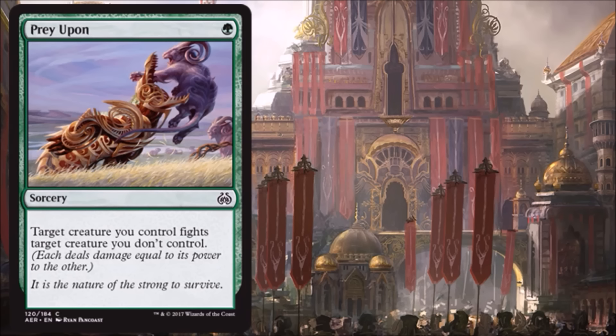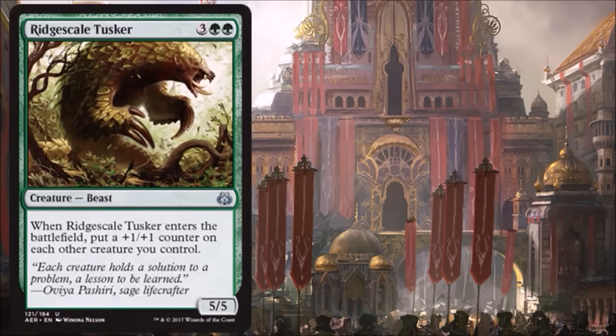Prey Upon is a reprint and always welcome in Limited. Green just needs something to deal with creatures and this is a cheap way to do it. Yes, it's fight, so sometimes you're sacrificing your creature too, but for one mana even at sorcery speed, this is pretty much almost as good as it gets for green when it comes to removal.